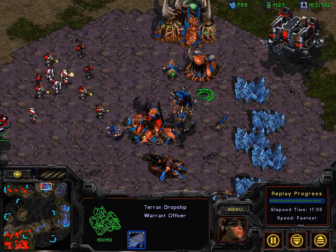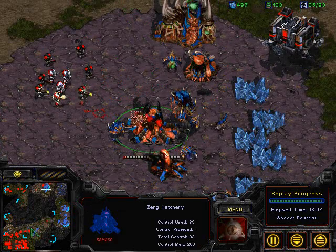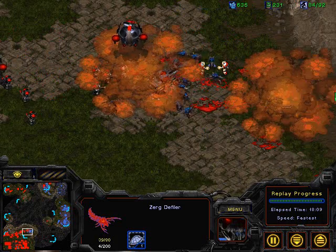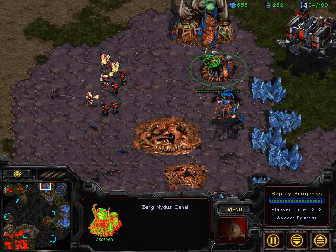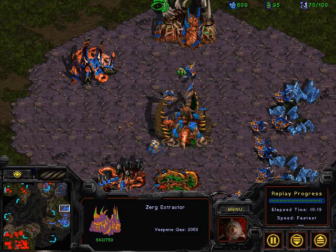Another drop coming in, trying to take out this hatchery and prevent that double gas — which is what Moe really needs right now to help fuel his army, because defilers are so gas-expensive. He's already lost his expansion, so he's going to be really hurting for gas.